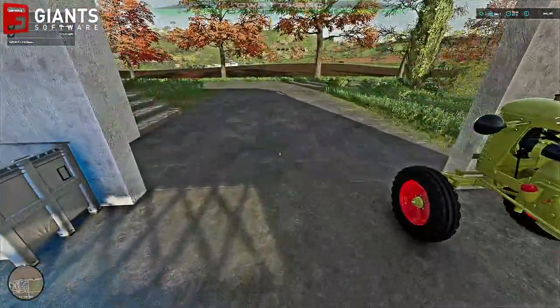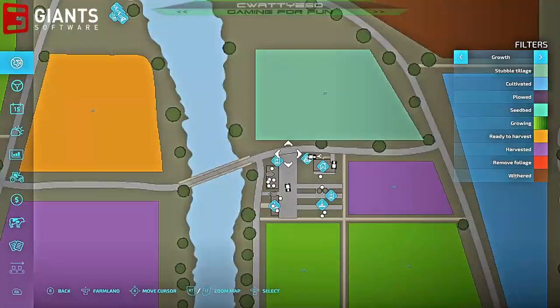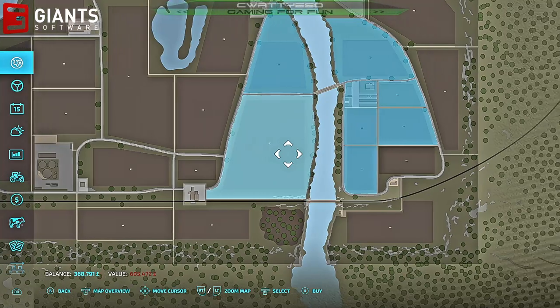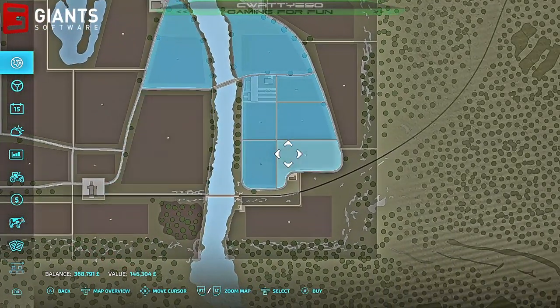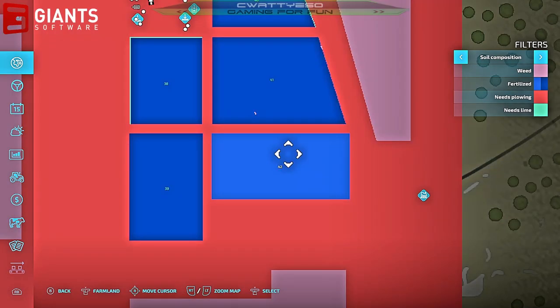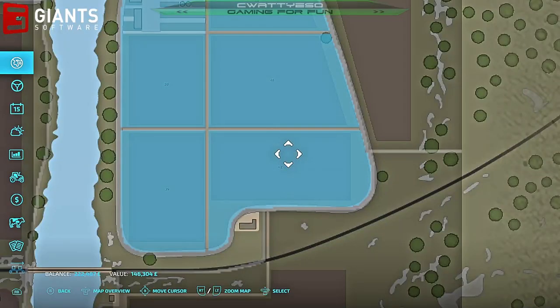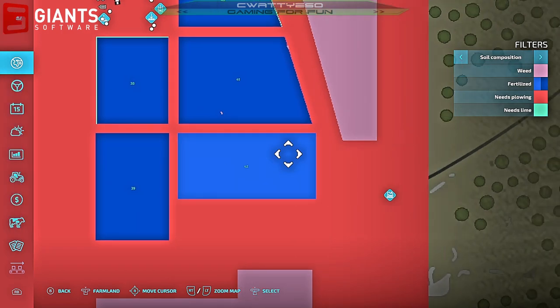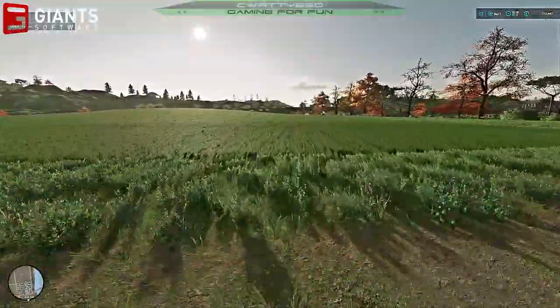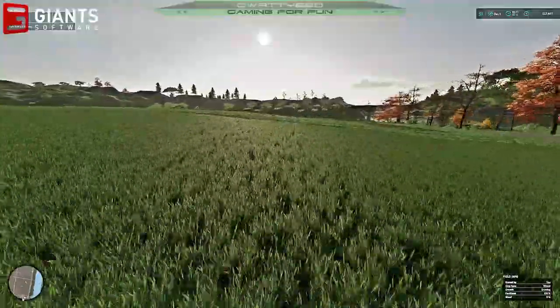We've got 368,000 in the bank now — I feel a little bit richer. That land is 605,000, however I can't buy that. But this land is 146,000 and that was sugar beet — we could buy that. For 146,000 I can then get to plowing and cultivating that. That will be a winter project — we'll have another field ready for seeding come spring, and now I own all the land down here.